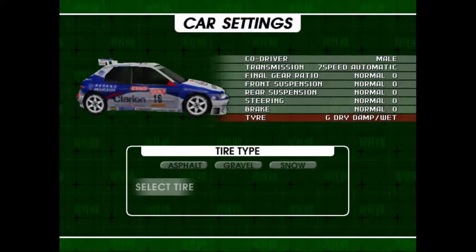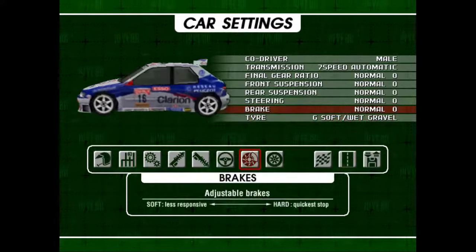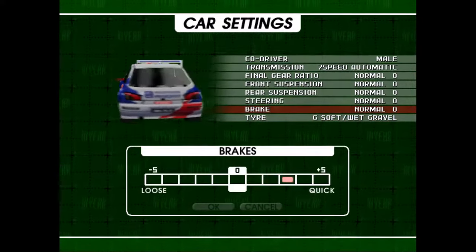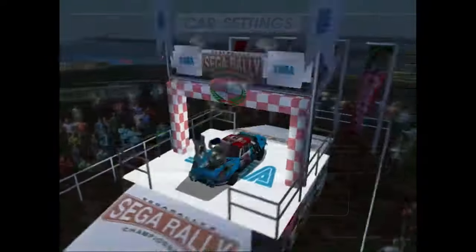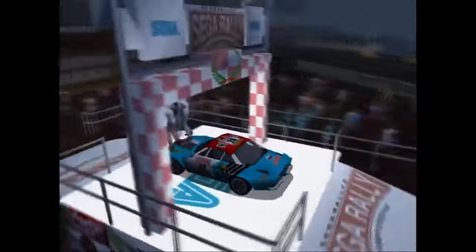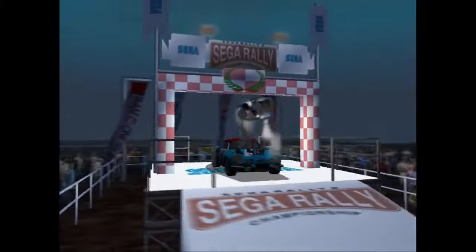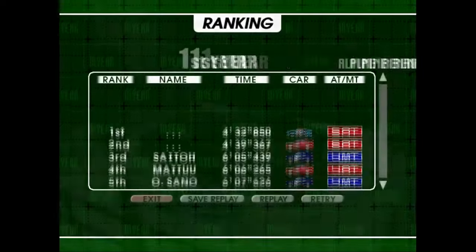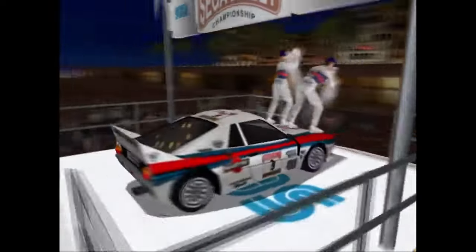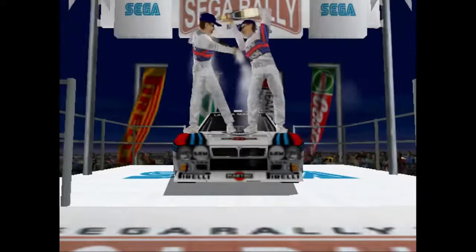You could change the tires, play with the suspension front and back, steering, braking, acceleration, and even change your co-driver to a female co-driver who shouts instructions to you. You would also see her on the podium if you win — which was way ahead of its time. This is a game from 1999 that included a female option, which goes to show how far they tried to make this game a full experience. The feminists of that time would definitely approve of SEGA Rally 2.